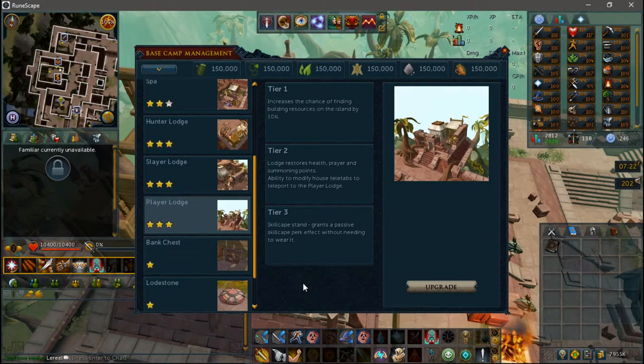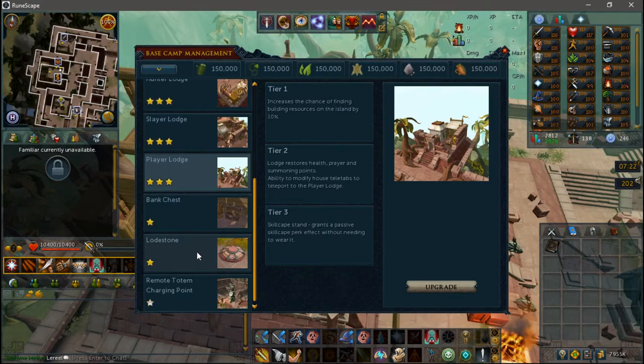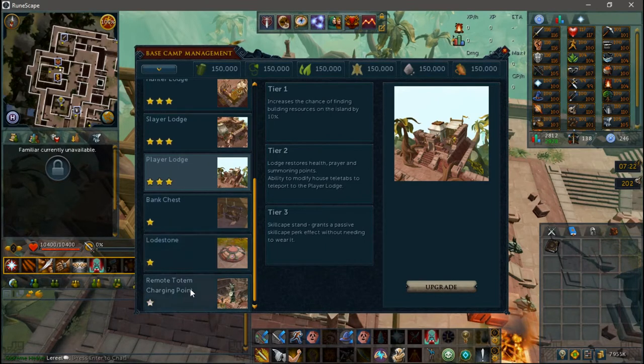The Player Lodge will heal you when you're standing in it, and once it's fully upgraded, it will give you a skill cape rack. This rack is amazing. Just like the Slayer Helmet rack, it will allow you to place a skill cape with a passive effect on it, and it will always give you that passive effect no matter where you are in the world of RuneScape. This can be very useful with a lot of different cape perks, but personally I always keep my defense cape on there. I do a lot of combat-related AFK money-making, bosses, and Slayer, so it's nice to have the extra life for any time I mess up in a boss fight or get a little too AFK during some AFK combat. This has saved me many reclaim payments to death.